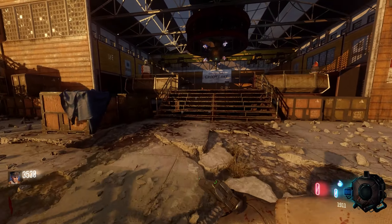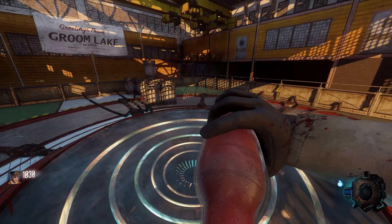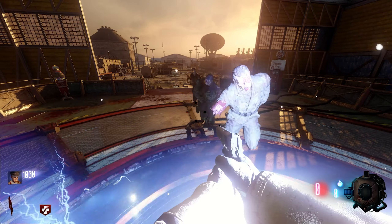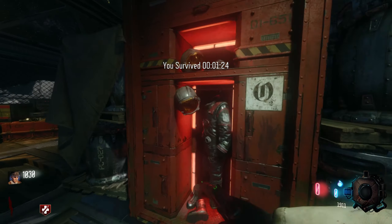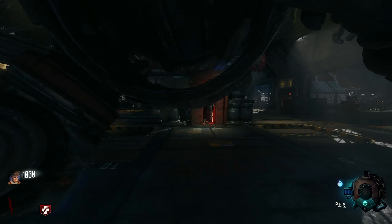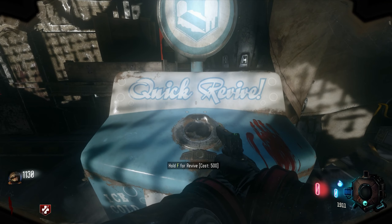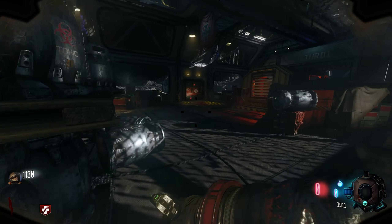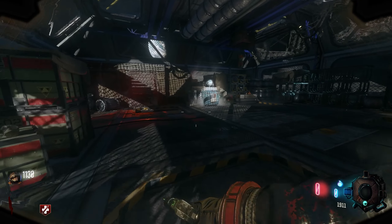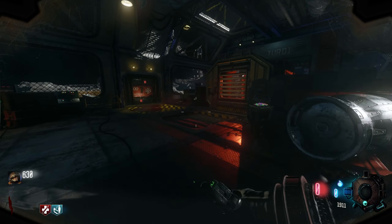That's enough points — let's grab Jug and head out. Our goals will be: one, get enough points to open the map, which will be a struggle since we don't have a full gun right now, and two, get Immolation Liquidation out of the gobble gum machine as quickly as possible. I don't even really want to spend points on Quick Revive but I should.